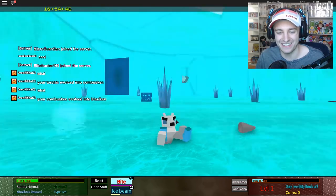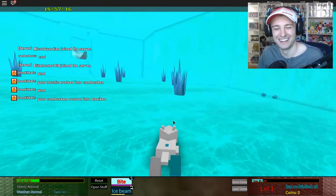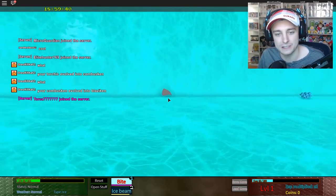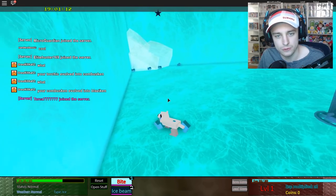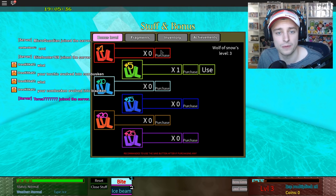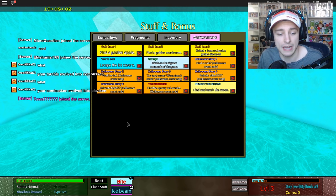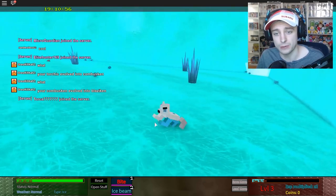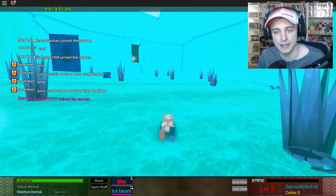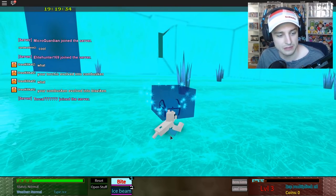Ice beam! I don't know how to get the chest. I really don't know what we're supposed to do in this game. I have bite and ice beam, so maybe we're supposed to attack. I'm eating all the fruits and I think they're giving me more HP. What is open stuff? Bonus level, purchase fragments, inventory fragments — I have no fragments. I have to find a golden apple. This is all so confusing. I think this is the entire world right here — we just have to find a way to open the chest, but I don't know how.